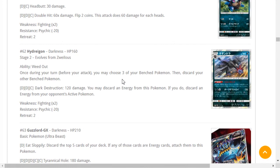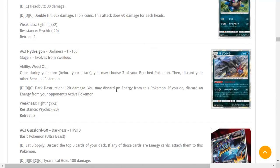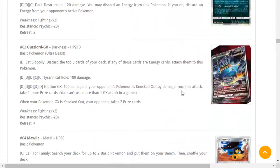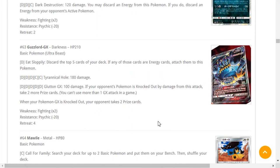Dark Destruction does 120 damage, discards an energy from this Pokémon, and if you do also discards an energy from your opponent's Active Pokémon. I wish this had a little more HP — 160 HP is just a little too low. Being able to use Weed Out every turn while consistently attacking for 2HKOs would be cool but it's a little too low on HP. Guzzlord GX on the other hand — 210 HP Dark type, which is already a problem because of Buzzwole. Overall the card's not great, but you could build a fun meme deck.